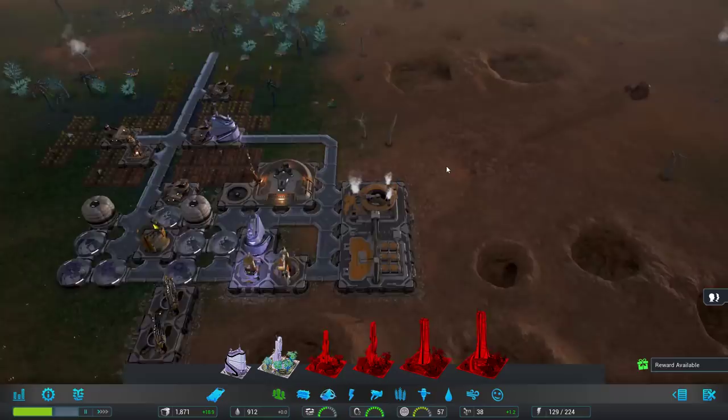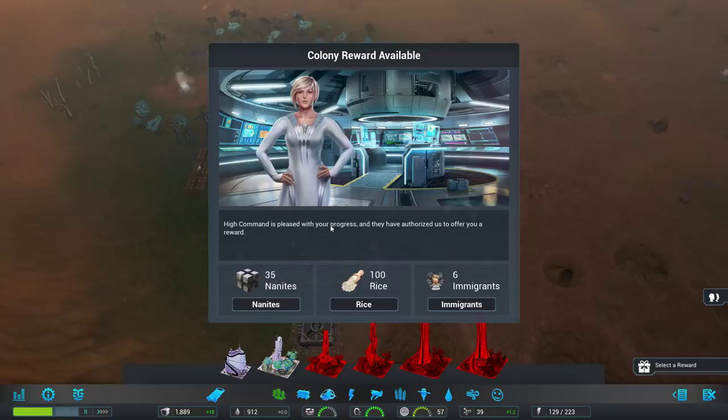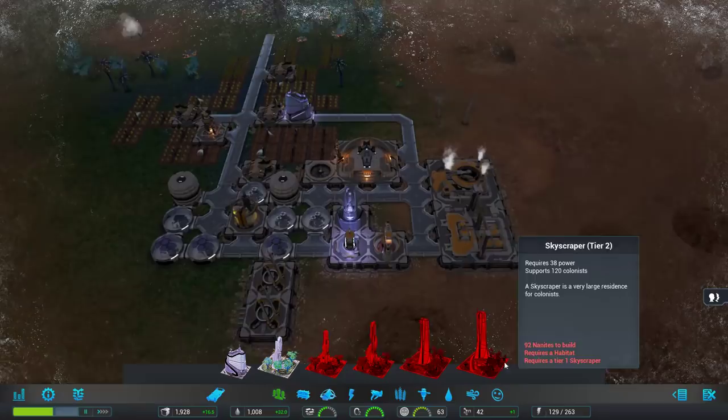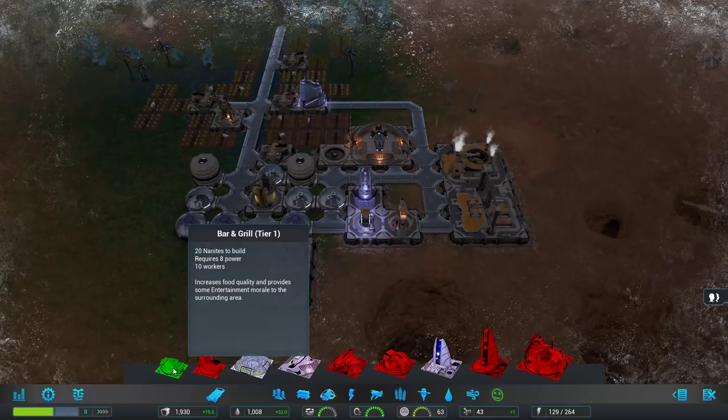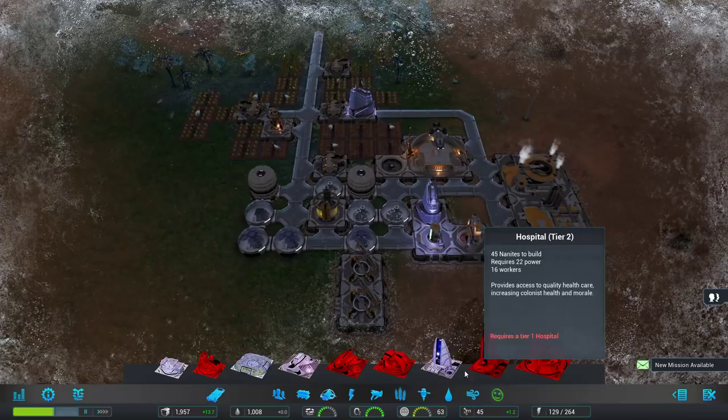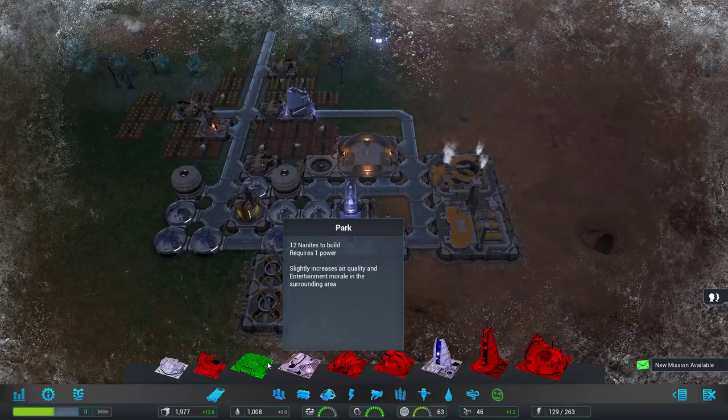I'm pleased with the progress of your colony — you may select one of the following resources. Our food is actually really good. We may have just been storage capped for a long time. With more population we're actually working better. I think we're going to take more immigrants. What we're looking for is more immigrants. We could also work to make people happier — there are buildings that provide entertainment or increase food quality, like bar and grills, parks for entertainment, retail centers for consumption morale, and better hospitals. I'm going to build a park because it doesn't actually require any people to work.